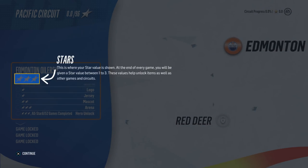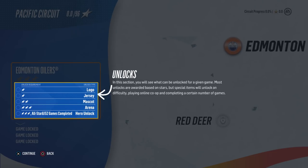At the end of every game you'll be given a star value between one and three. These values help unlock items as well as other games and circuits. In this section you can see what can be unlocked for a given game. Most unlocks are awarded based on stars, but special items unlock based on difficulty, playing online co-op, and completing a certain number of games.